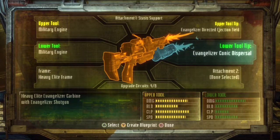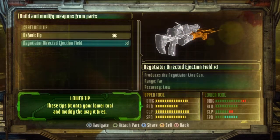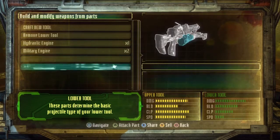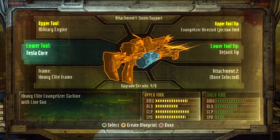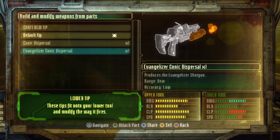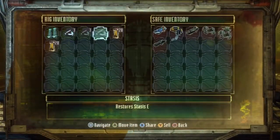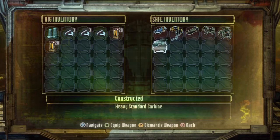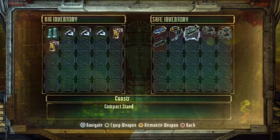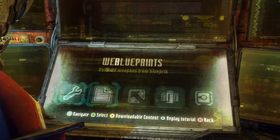I wonder what shotgun's better — the evangelizer or the other shotgun? How did I make that shotgun? I think I messed it up. I don't even know what I'm doing anymore. I think it was military engine and then this thing. Oh yeah — I got a shotgun on a shotgun! I'm about to add damage to this thing. Dual shotgun or the evangelizer? Let me dismantle these two random things I have.